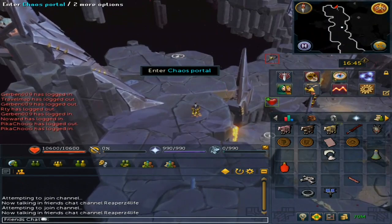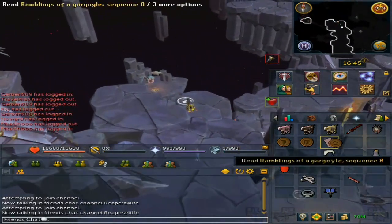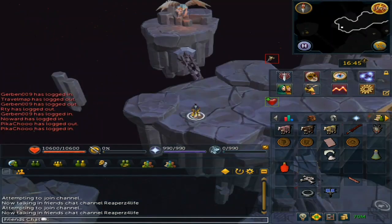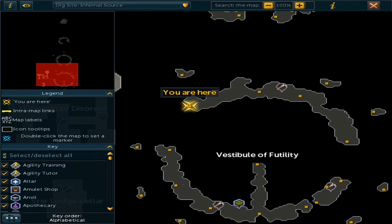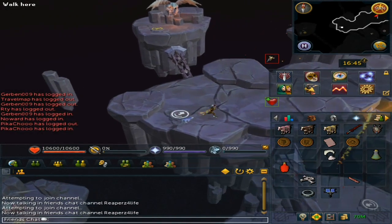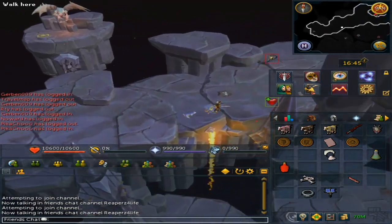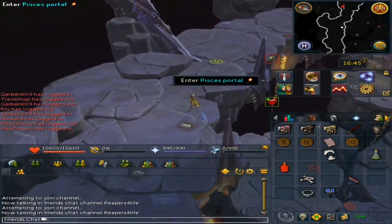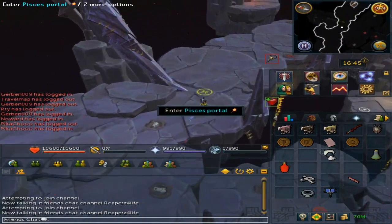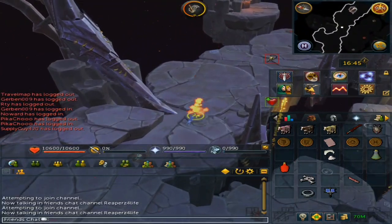Run north and through the Chaos Portal. Make sure to click on your map to know where you are. Go through the Pisces Portal — this one requires the Dragon Bones — and then interact.